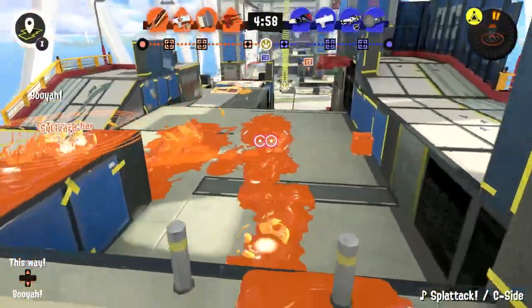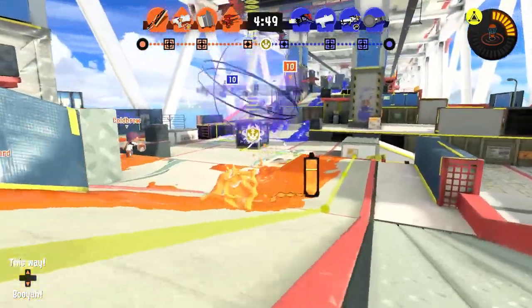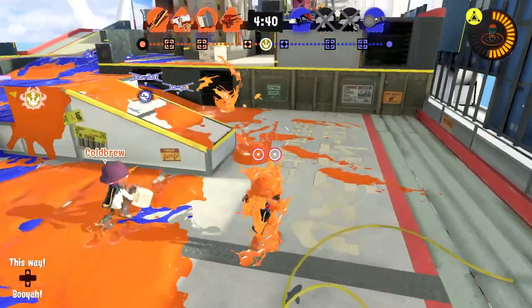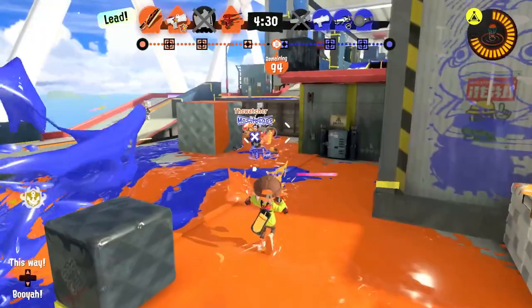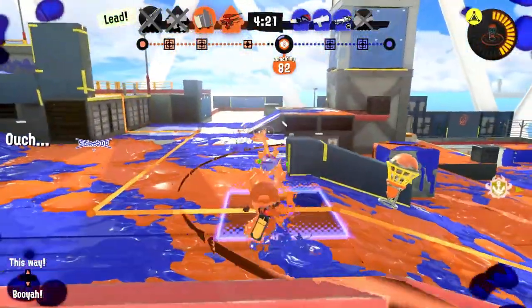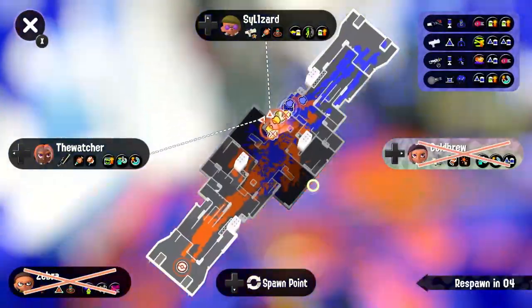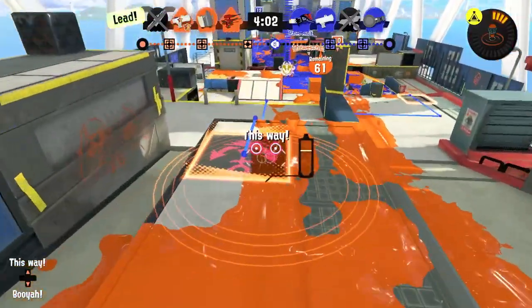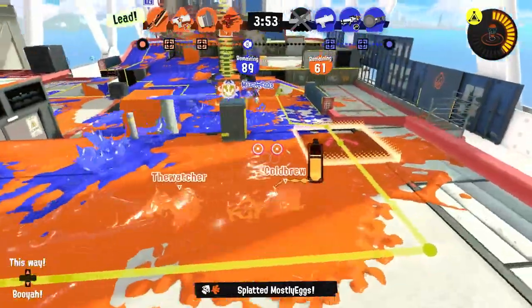Okay, round two, same map, same situation — let's go for it. They don't have any rollers on their team this time, so things might be different in terms of play style. I was able to throw a good splat on there but didn't end up getting anybody. My best bet here is just to try to stay back. Somebody was able to splat them — this person has a splatling. We got them a little bit. This is huge so far. What I probably want to do is be careful. We're past checkpoint one, just trying to make things as difficult for them as possible.